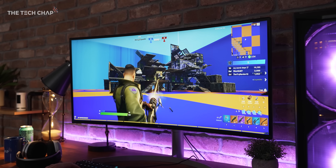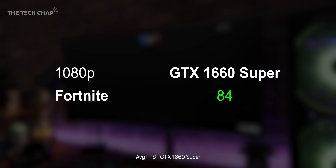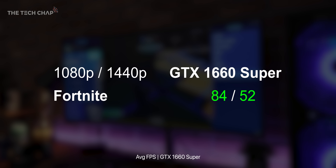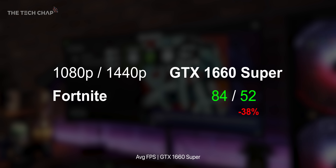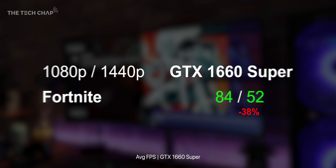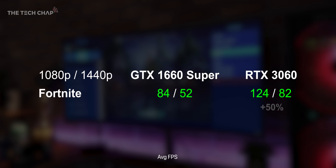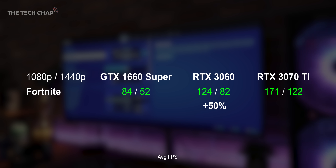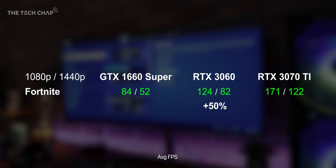Let's jump into Fortnite. At epic settings and 1080p on the 1660 Super, I'm averaging a pretty healthy 84 FPS. If we bump up to 1440p, the frame rate dips to 52 — that's a 38% drop going to the higher resolution. Bringing in the RTX 3060's results, we're looking at a 50% jump in FPS across both resolutions. And the 3070 Ti is over twice as fast as the 1660 Super and still 40% faster than the 3060.